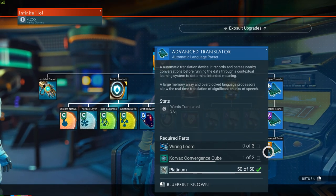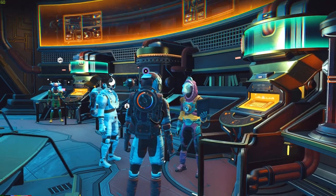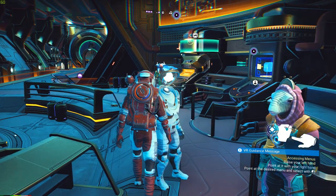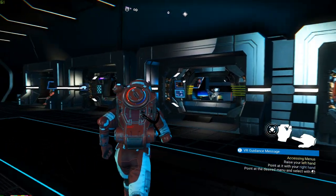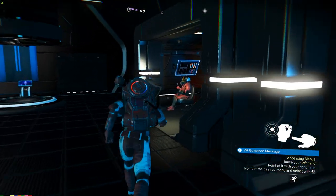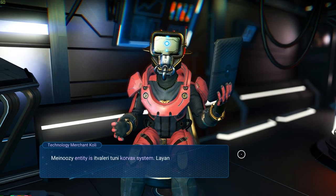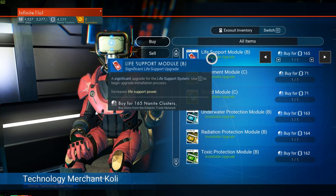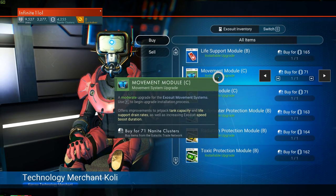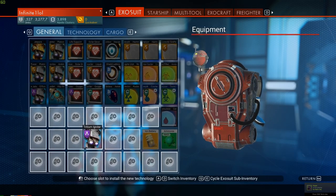Even the translator is an exception as it was introduced in the Beyond update. So how do you actually upgrade these? Well, this is where the upgrade modules come into play. Let's go to the space station where you can find them. Here you can see there are a bunch of vendors, and for the exosuit there are upgrade modules sold by this NPC — these also cost nanites. The exception is that these are movable; you can buy them and just install them, they don't need to be crafted.